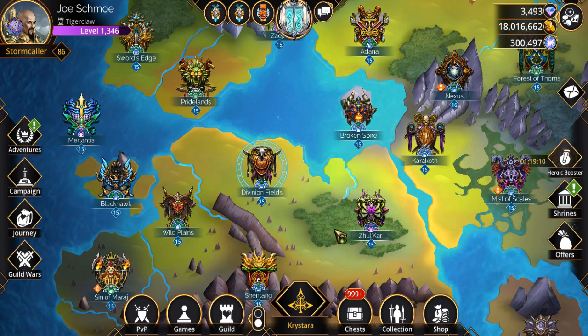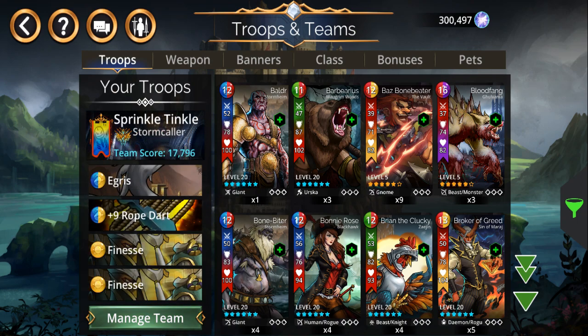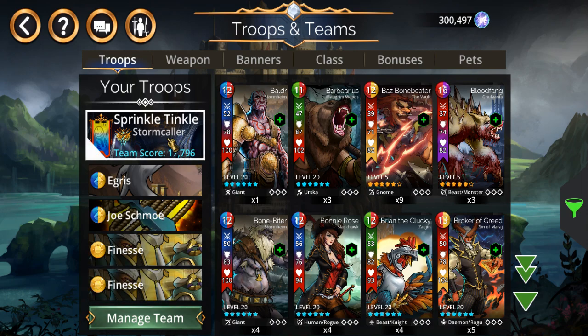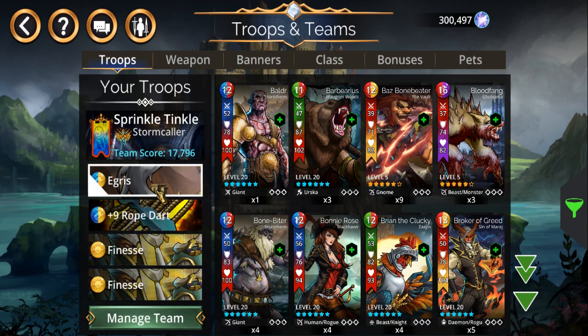I just wanted to showcase this new team that I got recently. It's my new sprinkle-take-le team. Originally I was gonna call it 'piss yellow' but I thought that might not have been right, so I went with sprinkle-take-le instead. This is also my journey team, so I might be using it there too.